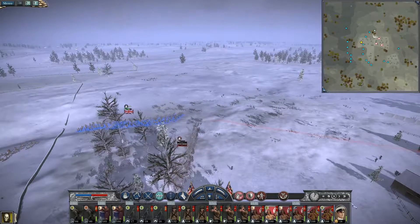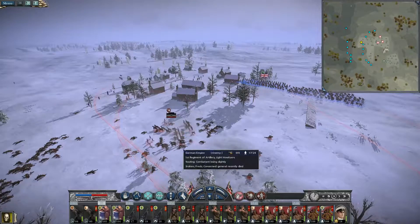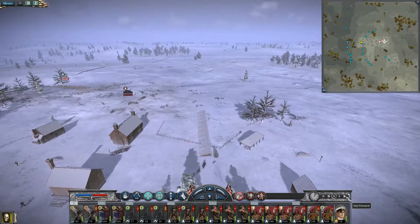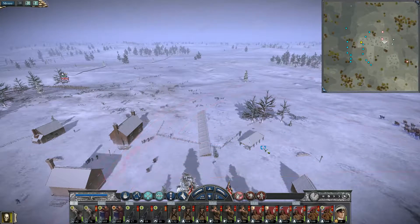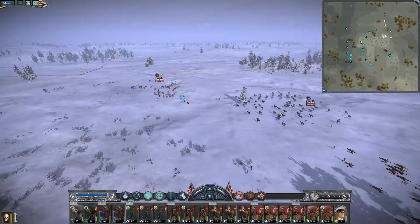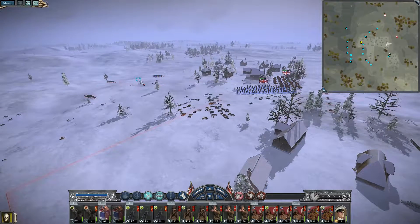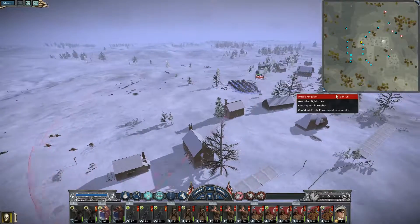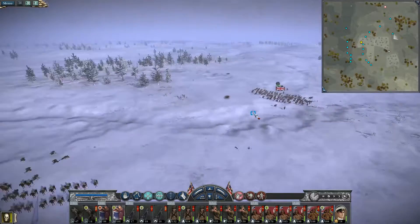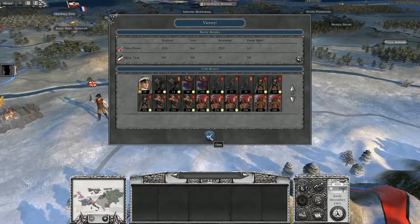We are going to continue. You guys are all going to go into melee. We're going to go after those guys — there's really not a whole lot left. We're just going to round up all the strays. I guess they're completely dead. This just gets us some good experience for the cav. We're going to quit the battle — close victory. We only lost 366.